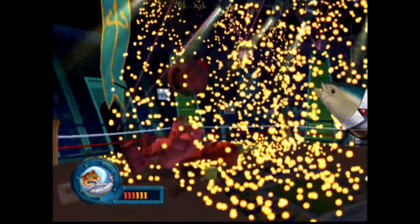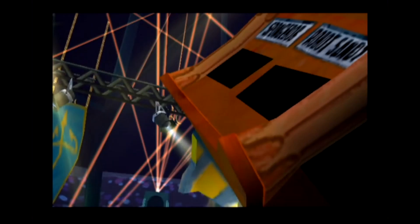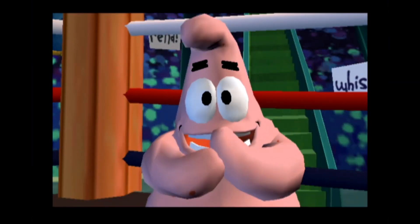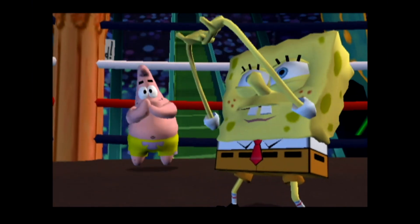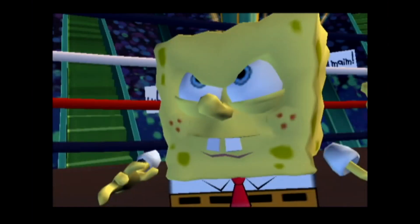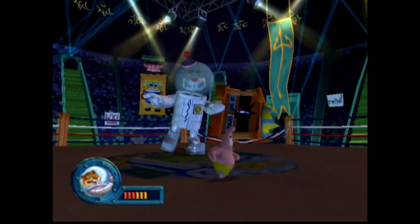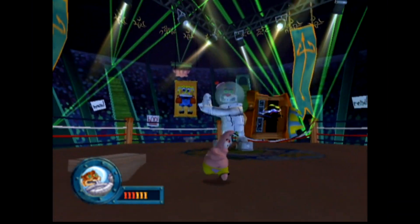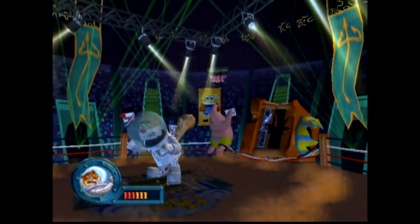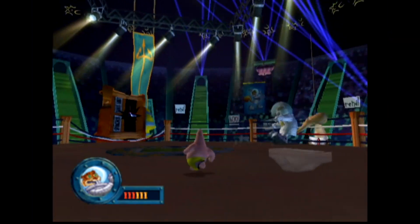The robot better change tactics and fast! Patrick keeps saying 'I want to play!' and SpongeBob tells him they're fighting for their lives. Eventually SpongeBob lets Patrick play. That's right — let Patrick play! It's his first time to shine, but then SpongeBob will get his second try right after Patrick. Patience is a virtue.